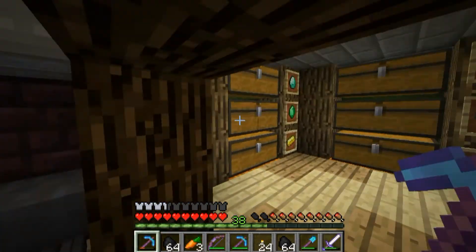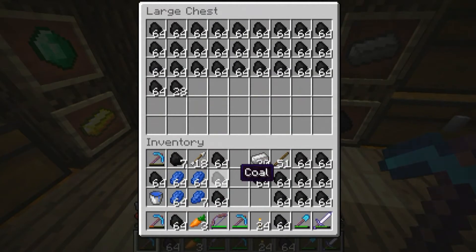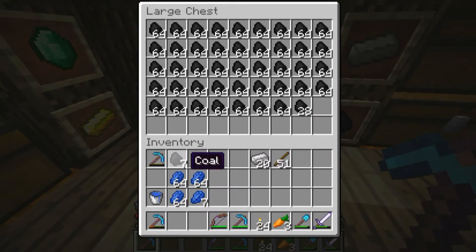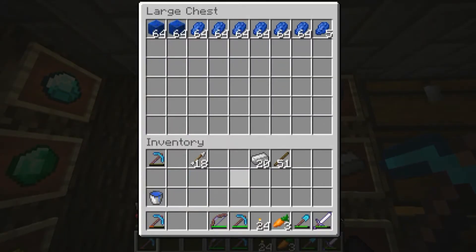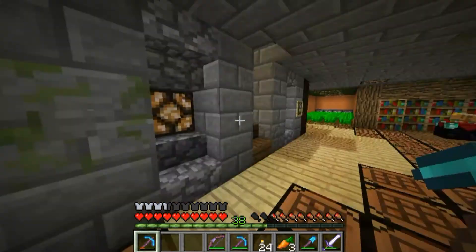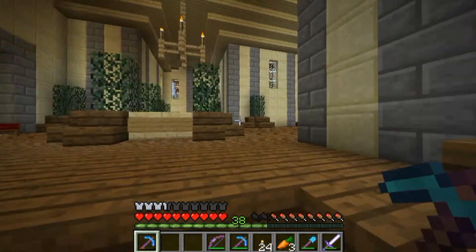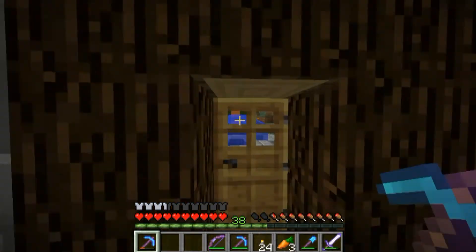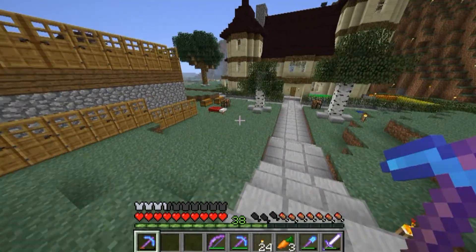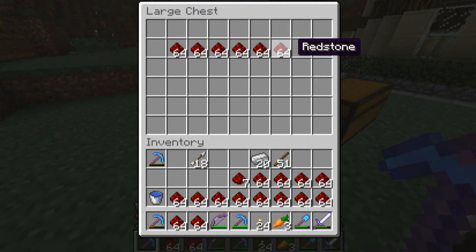I'll just put all this stuff away. Getting close to another stack of coal blocks as well. I'll grab the redstone and then we can do some other cool stuff. I haven't been playing too much on Durstcraft — I was expecting survival to reset and I was kind of saving all my ideas for that, but it doesn't look like it's going to reset any time soon. Hoping to get back to building on there again, but I just don't really have too many ideas right now.